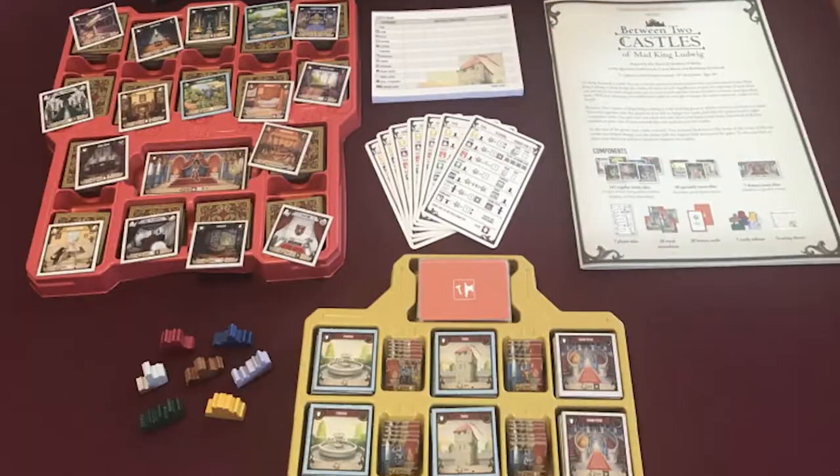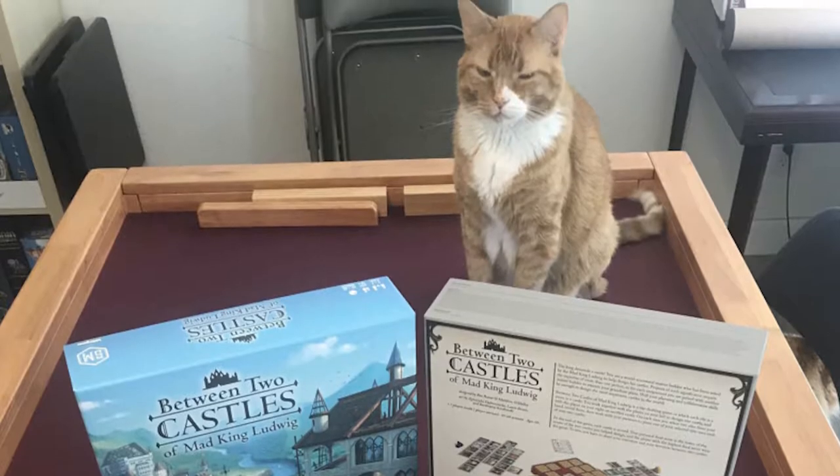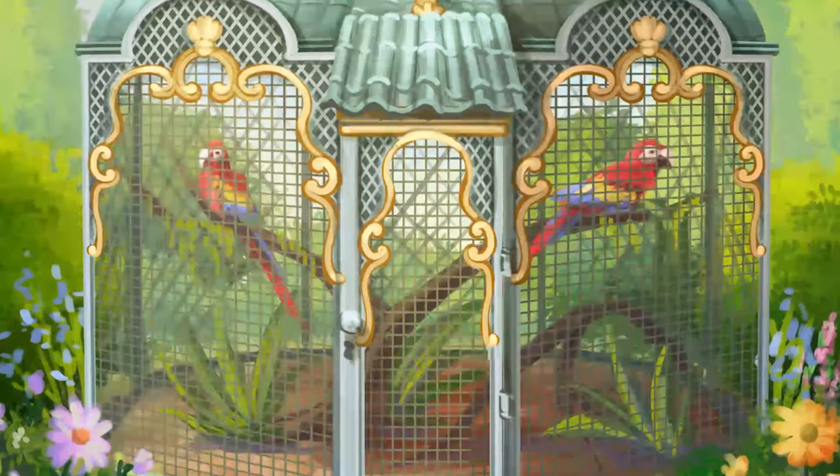You want to score points for both of your castles as closely as possible, because at the end of the game you score based on your lowest scoring castle. The tiebreaker is your highest scoring castle — so if two players both make 70 points, the one whose highest castle scores 90 beats the one whose highest scores 80. After two rounds, whoever has the most points wins.